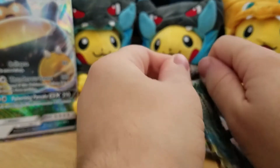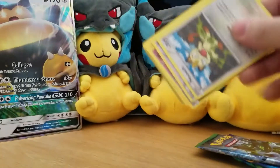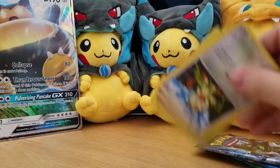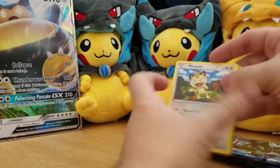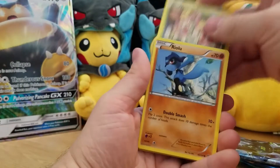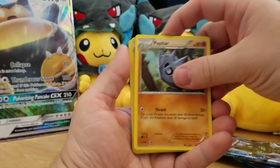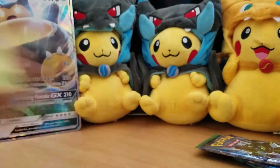Let's kick this off — here's a Fates Collide code. Fates Collide just is not a particularly good set overall; there's not a lot of playability here minus Mega Alakazam, which didn't really last that long either. And Mothim is our first rare.